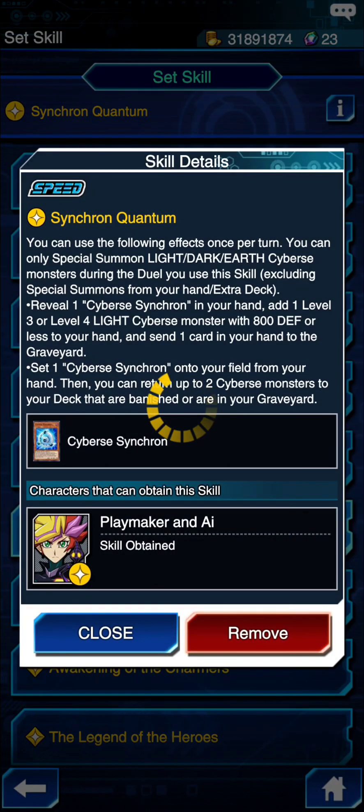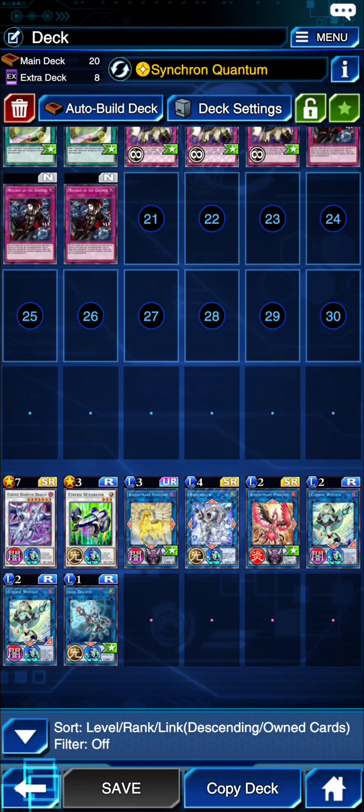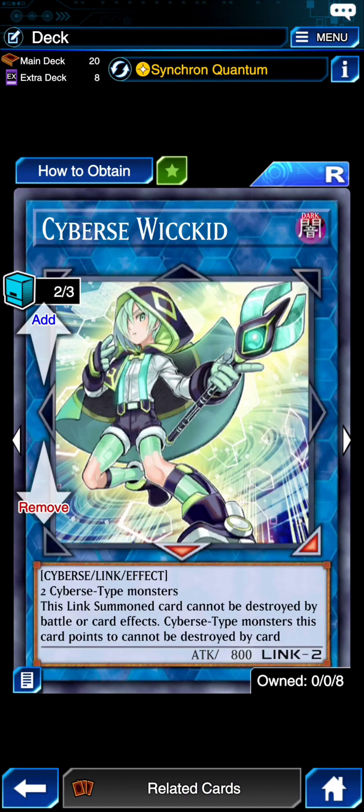The skill is called Lifetime's Missions: just Synchro Summon three times with Playmaker. You can use each of the following effects once per turn. You can only Special Summon Light, Dark, or Earth Cyber monsters during the duel. You can reveal a Cyber Synchro monster from your hand and add a Level 3 or Level 4 Light Cyber monster with 800 defense or less to your hand, then send that card to the graveyard. You can also set a Cyber Synchro onto your field from your hand, and shuffle up to two Cyber monsters from banished or graveyard back to your deck.